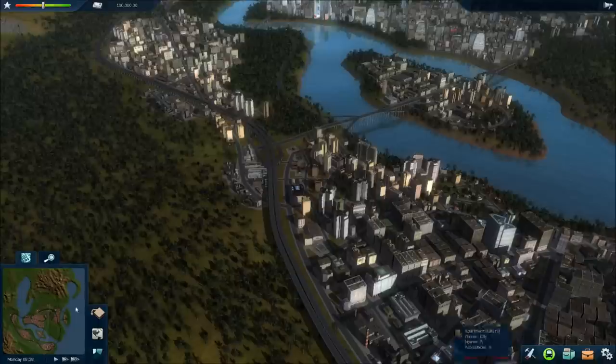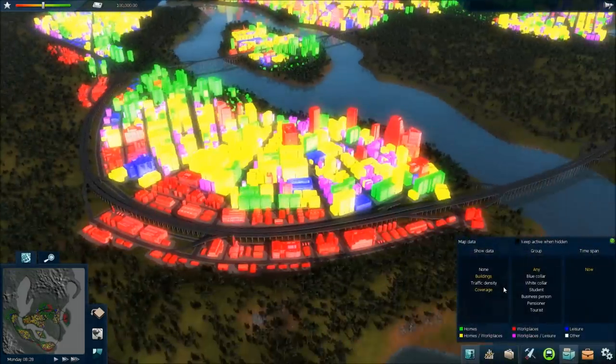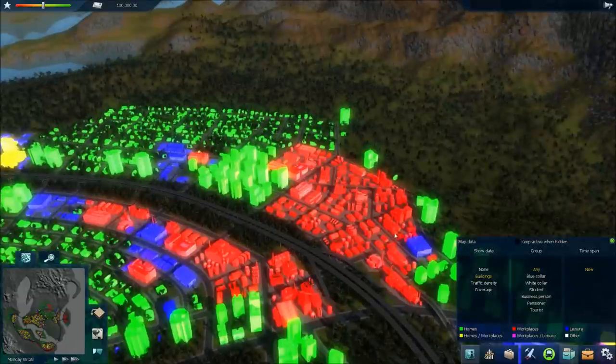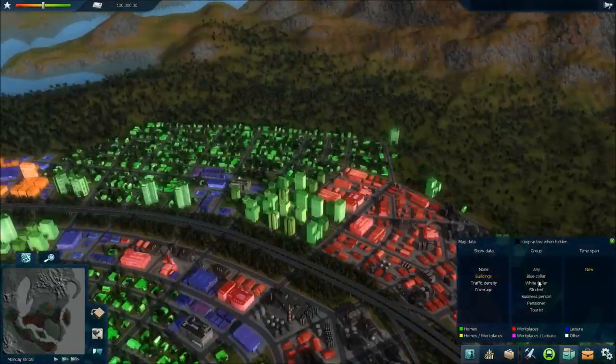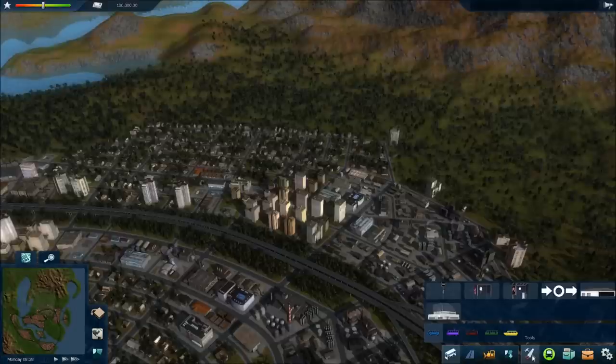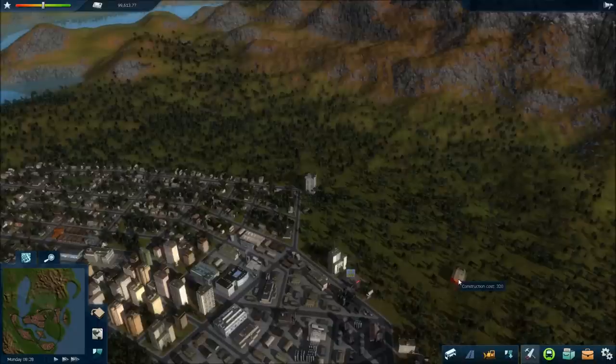Let's get started. Let me turn on my map mode here — there's my buildings. This looks like homes and workplaces are pretty well adjacent to each other, so this would be a good place to start. I'll go to my tools, and everything has to have a depot now, which is more realistic but kind of annoying and limiting for your designs. I'm going to do a basic bus depot right there. All lines now have to start and finish at the depot.